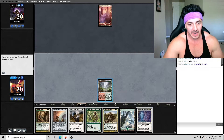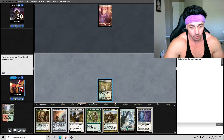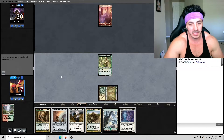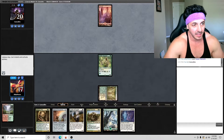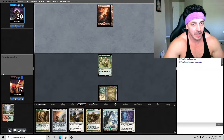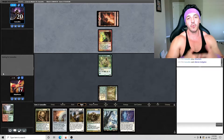We have a good hand. Sword of Fire and Ice is probably one of the better equipments in this matchup. We'll lead with Noble Hierarch and then depending on what they play, we may go with Giver of Runes, Pride Mage, or Skyclave Apparition. If it's another Dragon's Claw we won't worry about it — it doesn't really do anything against us currently.